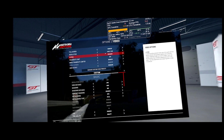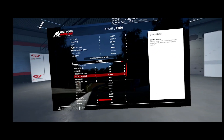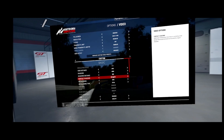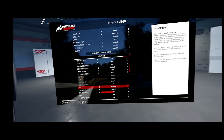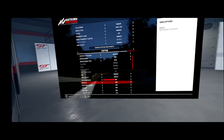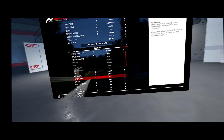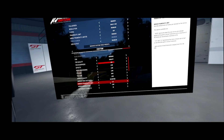Straight into the settings now for Assetto Corsa Competizione. Resolution doesn't really matter because that's just your desktop resolution — it doesn't affect the actual headset output. Looking at the settings here, we've got the view distance — you can set it to either high or epic. Shadows on high. Contact shadows is off, I believe. Yeah, that does make a difference in the visuals.